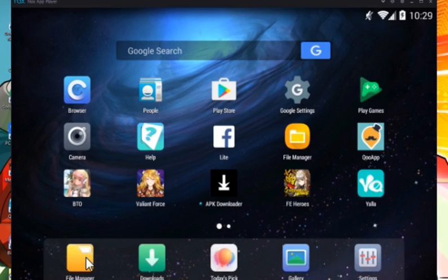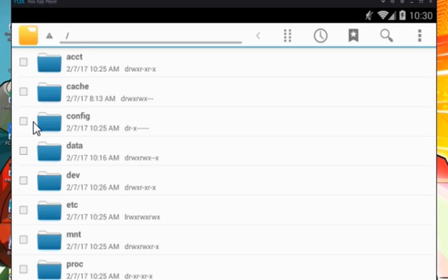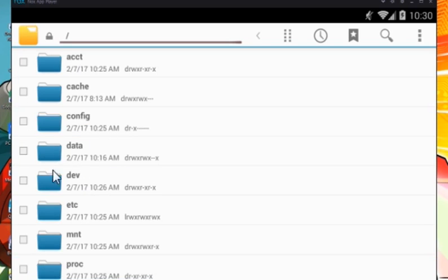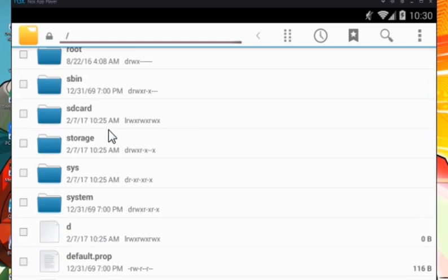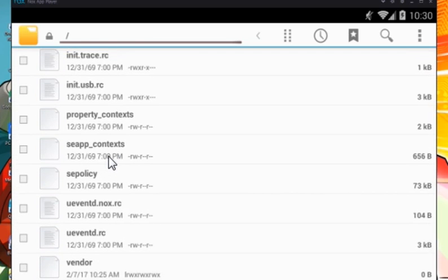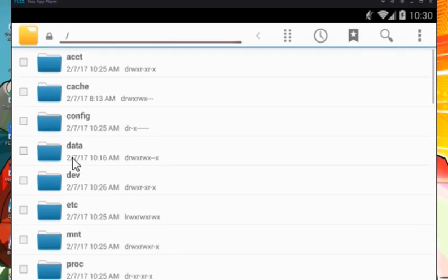We click on File Manager and we can see that the folder named 'data' is now showing up. Because our device is properly rooted, you just need to root your device as shown from the beginning of the video and this folder named 'data' will appear.